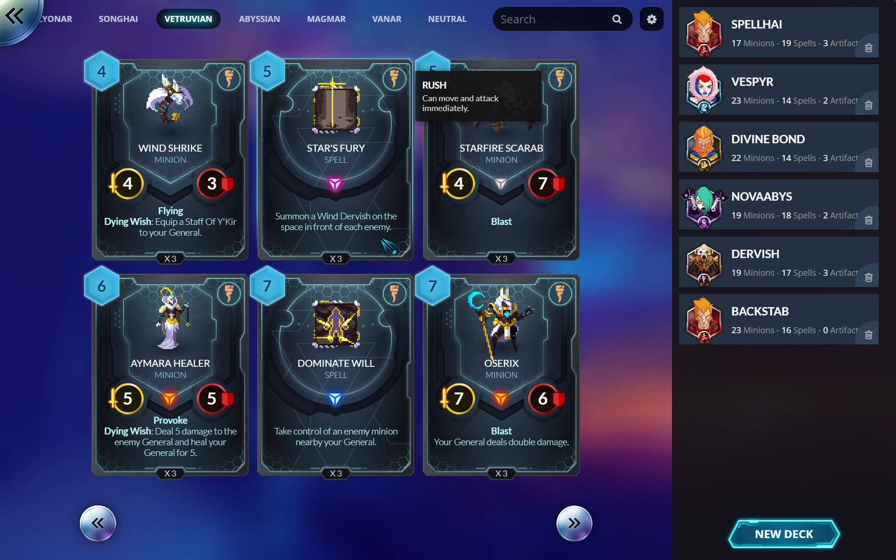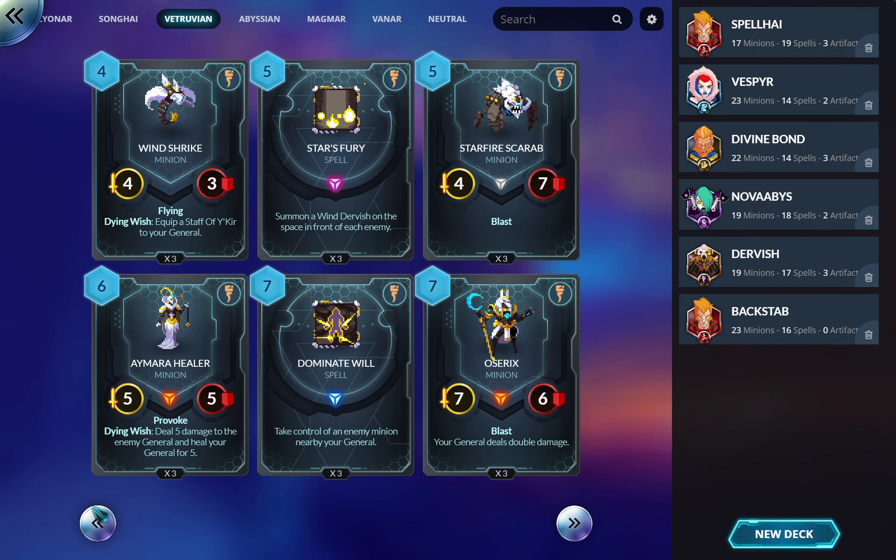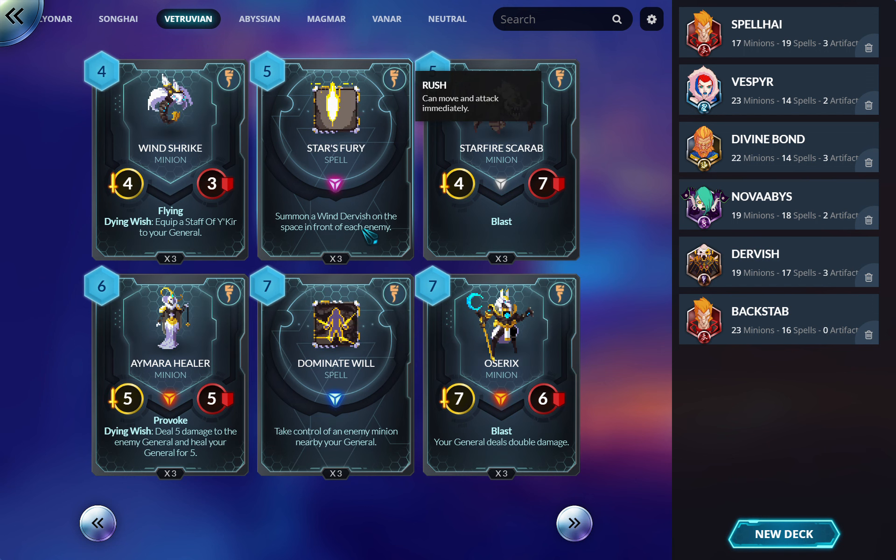Star's Fury — summon a Wind Dervish on the space in front of each enemy. This can blow up Abyssian and a bunch of other decks out of nowhere. I usually ran one or two of these. It summons Dervishes and triggers Portal Guardian, so there can be some incredibly explosive turns if you get a good Stars Fury on a loaded board.